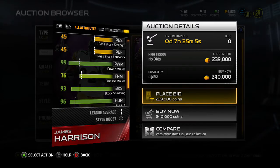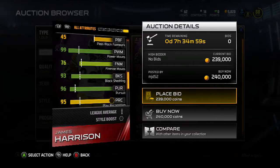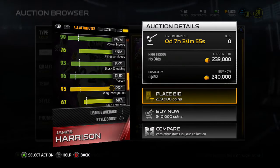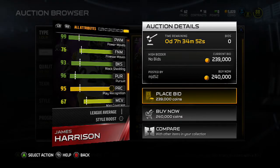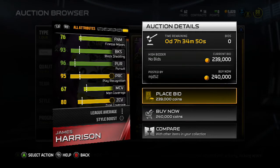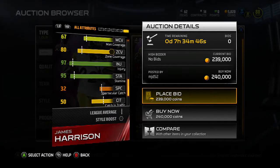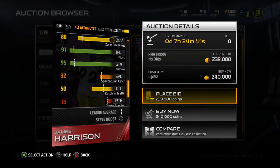Block shed is 93. Linebackers don't really have too high of block shed because they're not blitzing all the time. Pursuit is 96, play rec is 95 — why is that yellow? It should be green. Zone's an 80, that ain't bad. Injury's 97, stamina's 95. This is an all-around great card, to be honest.